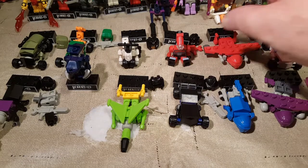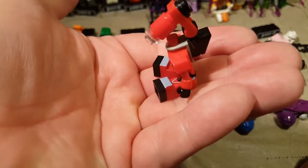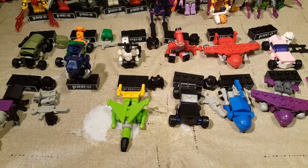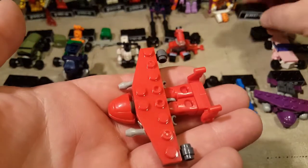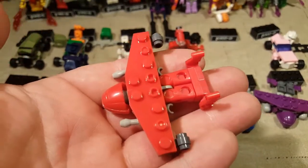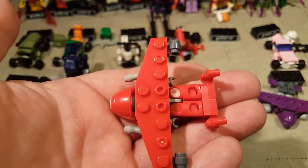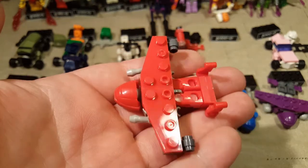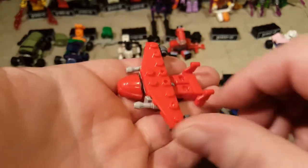Next we have another G1 character — Autobot Perceptor. One of my favorite G1 characters. We have Powerglide here. I loved Powerglide — that's one of the few figures I had as a kid. His airplane mode looks really cool. His bot mode isn't quite as cool in my opinion. This is actually one where I like the vehicle mode — the alt mode — better.